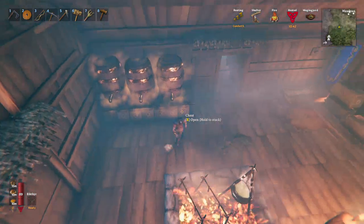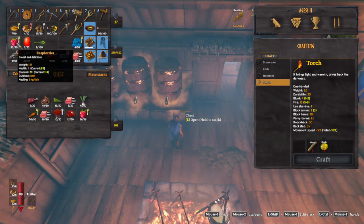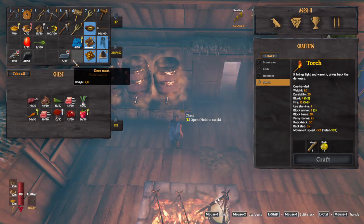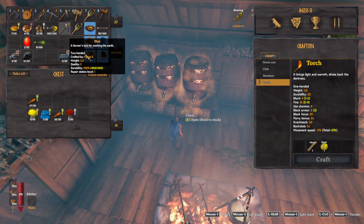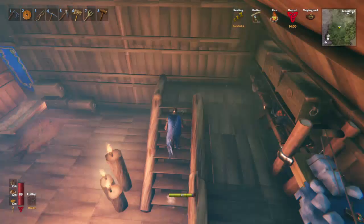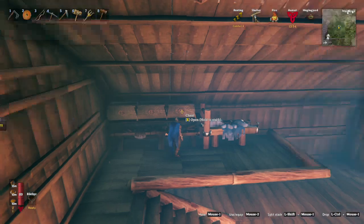So yeah my food storage is growing nicely. I actually need to use quite a bit of the stuff. One of these should have blueberries in it - there we go. So now I can craft to make more space, which I'll do in a second.